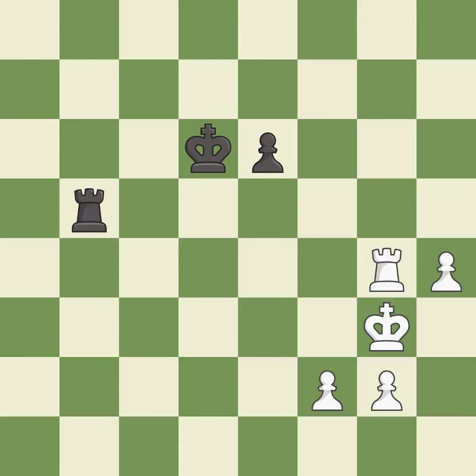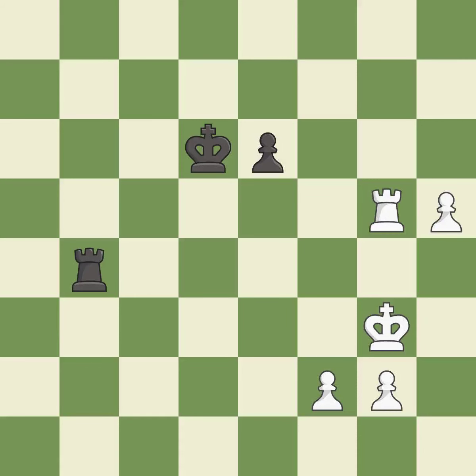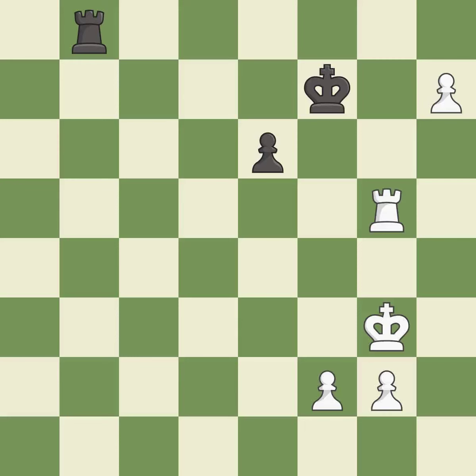This move puts the rook on a safer square — it is excellent. This offers to exchange pieces of equal value — it is excellent. This move puts the rook on a safer square — it is excellent. This pushes a passed pawn — it is excellent. That's what I would have recommended — it is best. The passed pawn moves towards its goal — it is excellent. This pushes a passed pawn — it is best. This captures a vulnerable rook — it is best. This promotes a pawn to a queen — it is excellent.